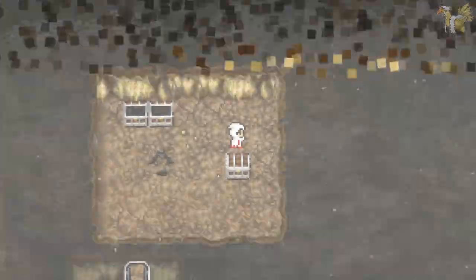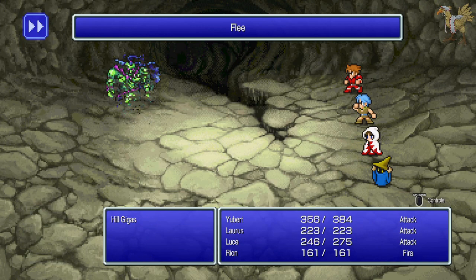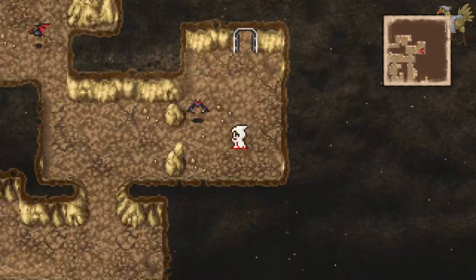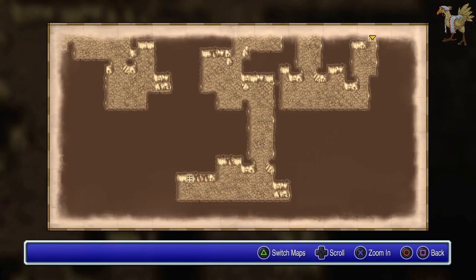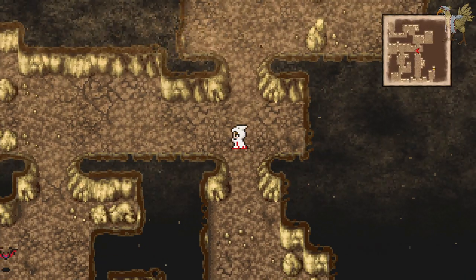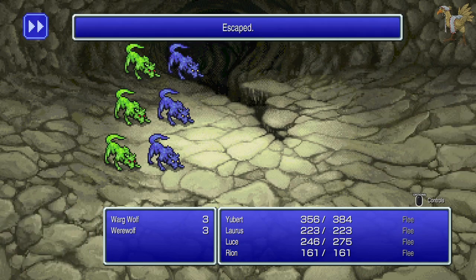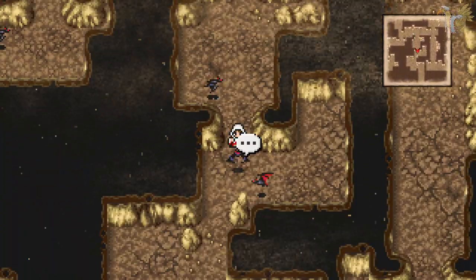Gil, gil. A monster encounter — ooh, a hill giant I guess. Oh you flee, okay, I guess I don't fight you. And gil. I know there are trapped tiles and there might have been a trapped tile because that's a different spawn. It really does go to show you how few enemies were actually in the game, given that they are reusing enemies from the previous dungeon in this one.